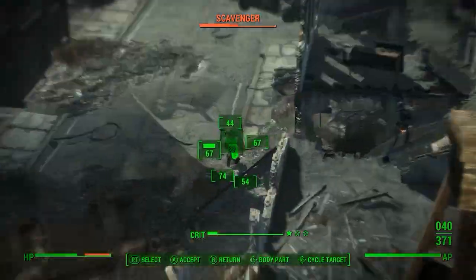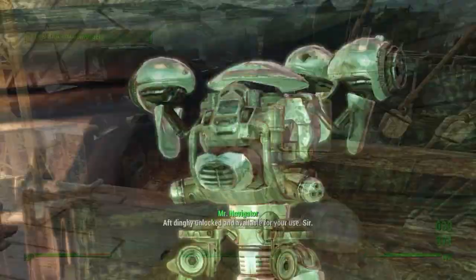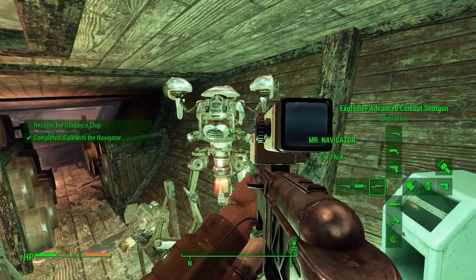After that, head back to the top deck. You will need to fend off a scavenger attack outside the ship. After clearing them out, talk to the navigator located inside the ship.